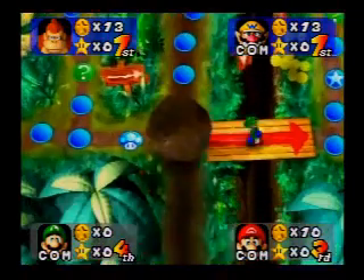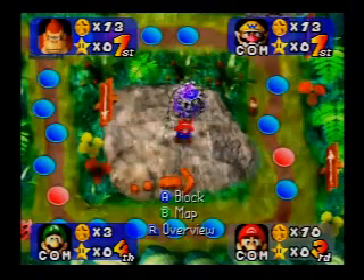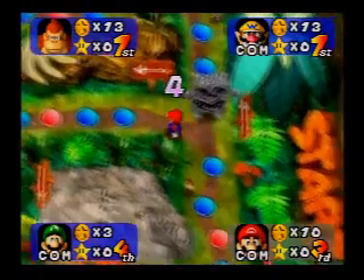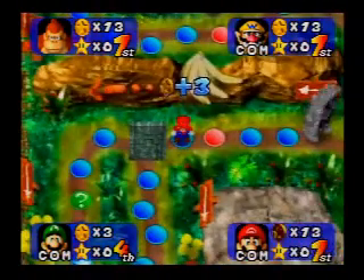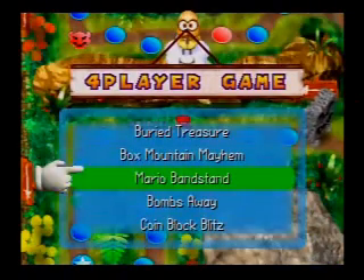On this board, the question mark spaces create a boulder that rolls across a certain path. Anyone who crosses that path goes right back to the start area. So if you can, just try to avoid the question marks as much as possible.